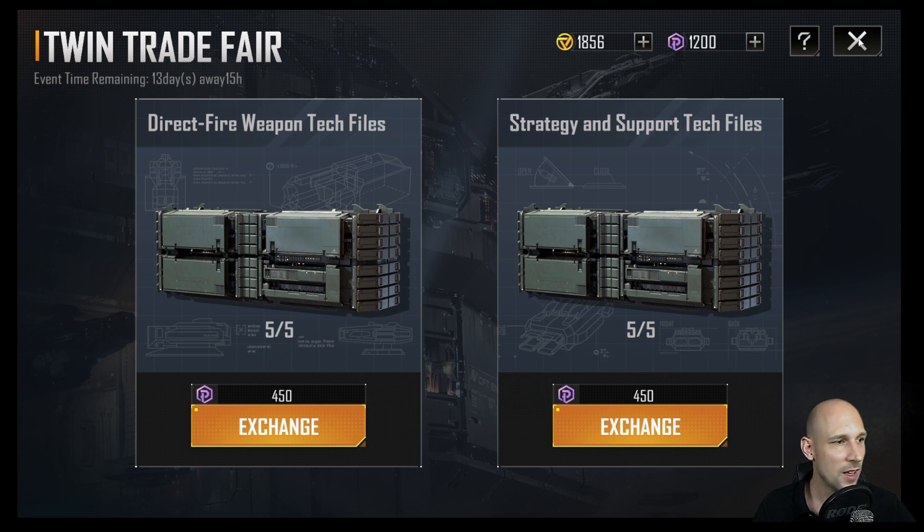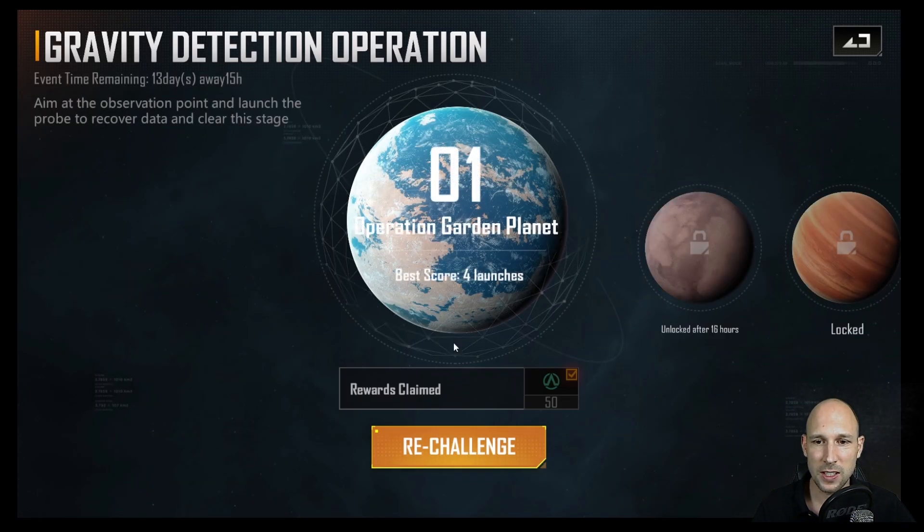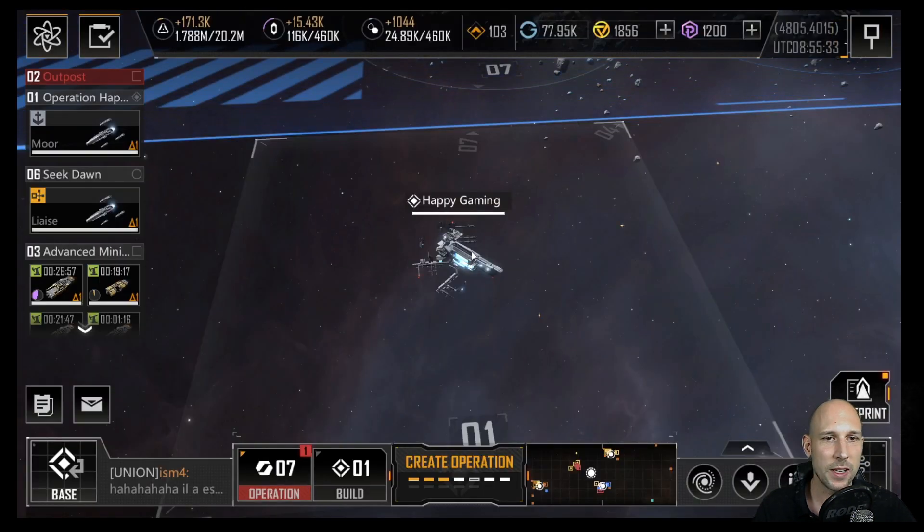That's the Twin Festival — don't forget to send out your fleet every day to the next location, or even twice a day if you can, and play the Gravity Detection. I'll continue uploading screenshots showing how to aim for the perfect shot. If you want that, let me know in the comments. As always, I hope you liked the video — give it a thumbs up, subscribe to the channel, and I'll see you in the next video.